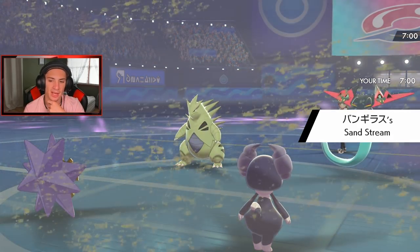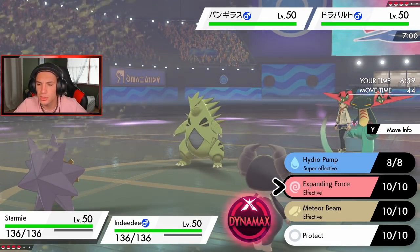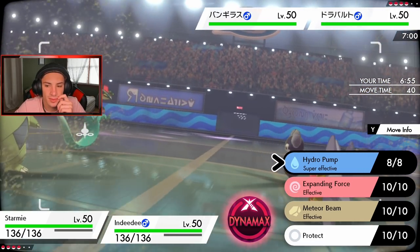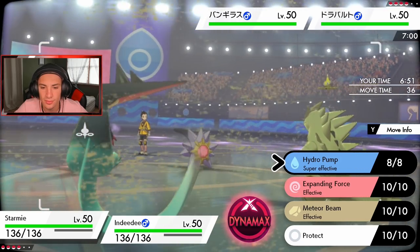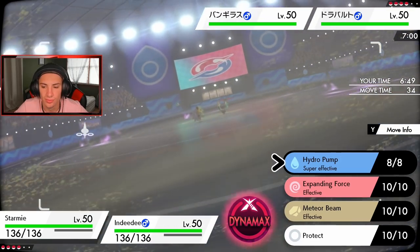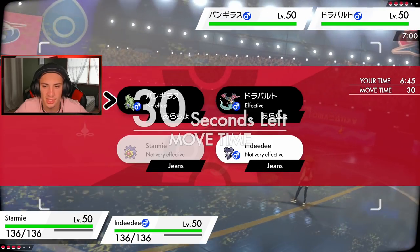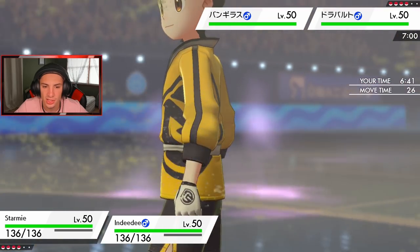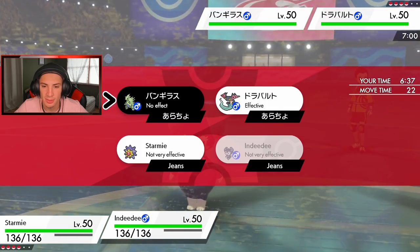Back in battle — this guy set Sandstream and goes Dragapult alongside Tyranitar. There's no need to Imprison Trick Room here. The Psychic Surge is up but it's not very effective against those targets. I think I'm just going to drop an Expanding Force.